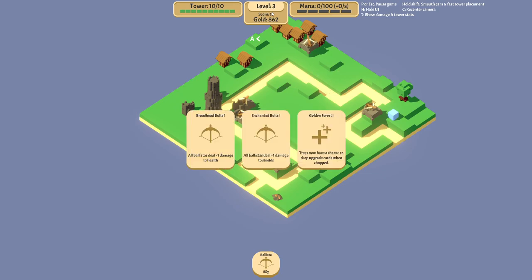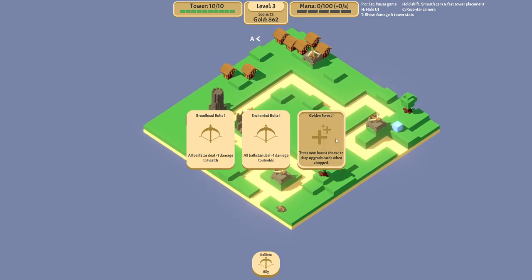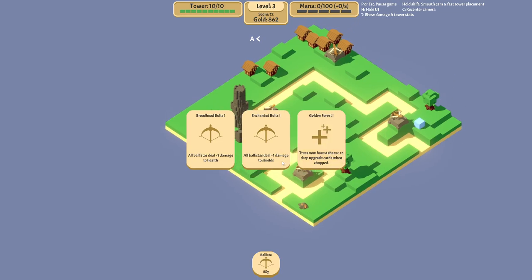Every few levels — I think it's over three at the start but then it increases — you can choose one upgrade. This golden forest one is generally really useful because if we chop a tree we'll only get some gold, which is nothing, but if there's a chance to get an upgrade card, it's very good. But it's just one or two trees we have access to and the chance is not that high, so it's not really important right now. We might pick this up later.